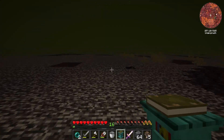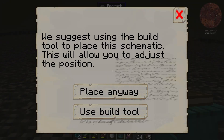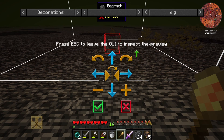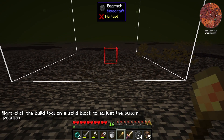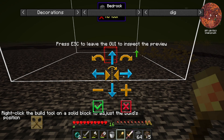This is the town hall structure and I believe we can just set this anywhere out here in the bedrock. It says: 'We suggest using the build tool to place the schematic — this will allow you to adjust the position.' Let's use the build tool then and let's see what we can do. It says: 'Right click the build tool on a solid block to adjust the build's position.' Okay, I can't actually see the build though. That's a problem.